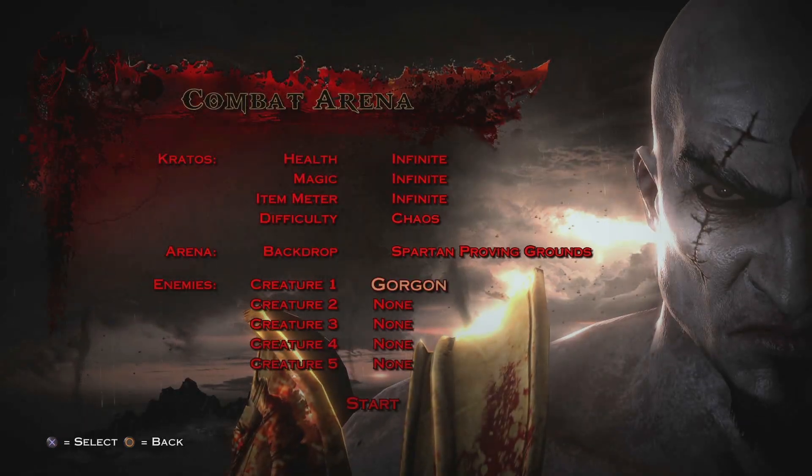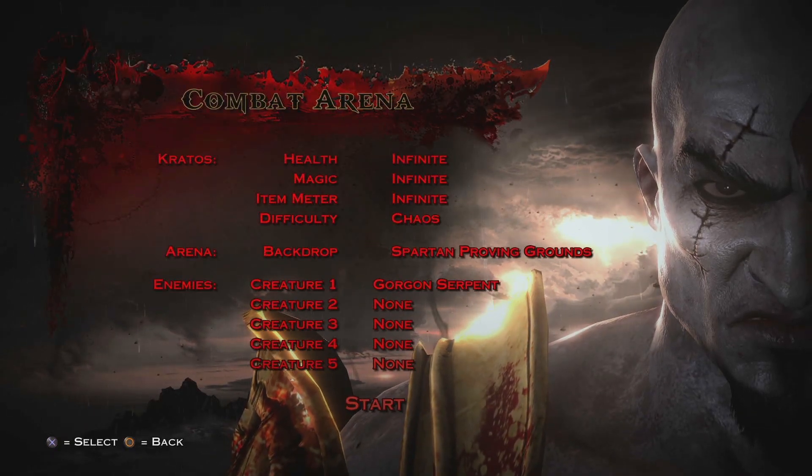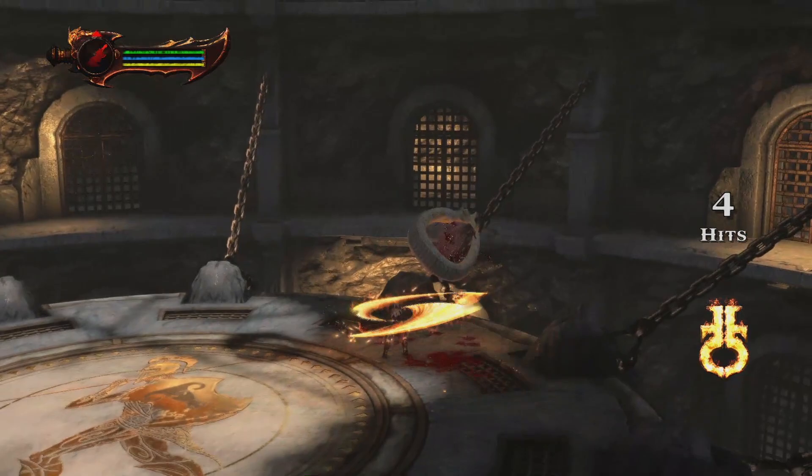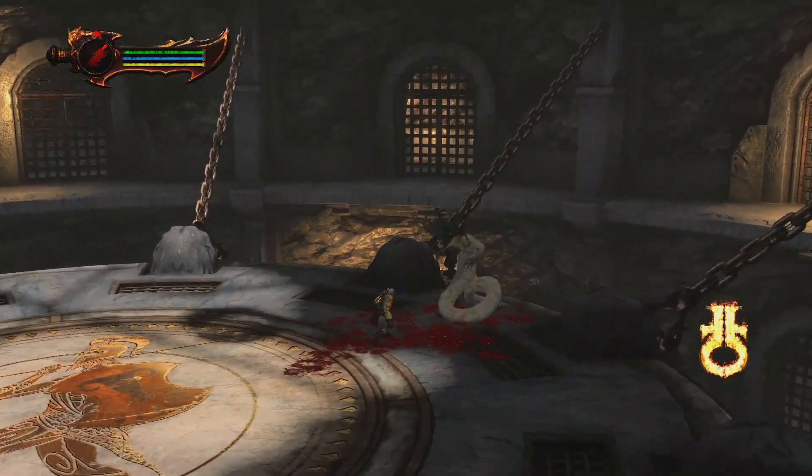Our next case is the Gorgon Serpent, which is also rough. Because you go perfectly juggling her, and then you go for the grab and Kratos does not do what he has to do, as y'all just saw.